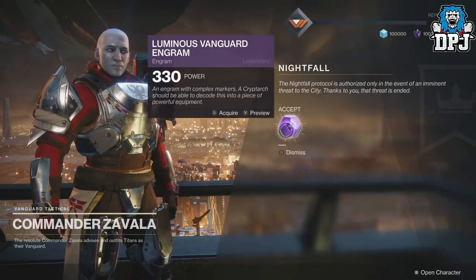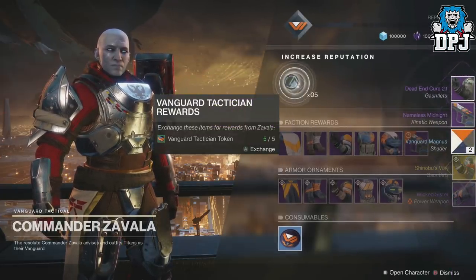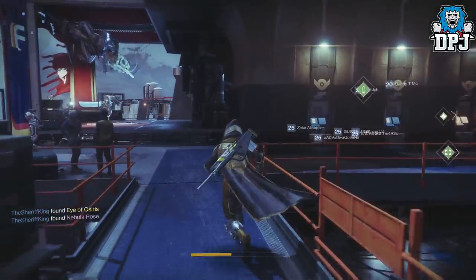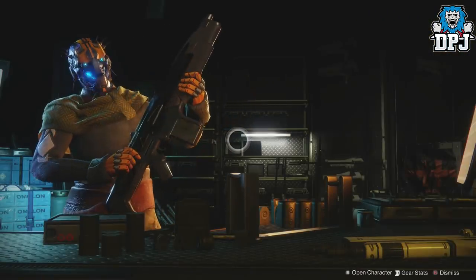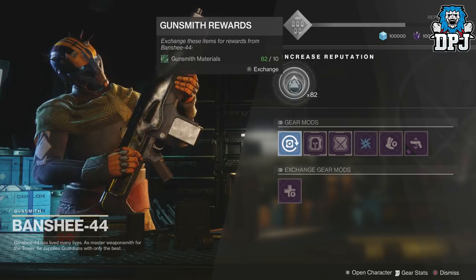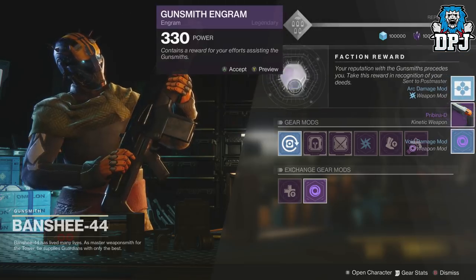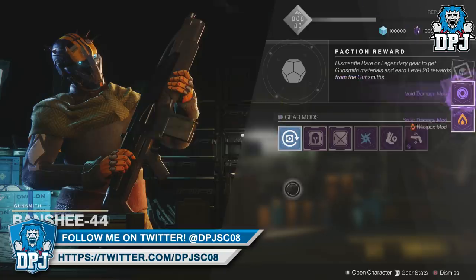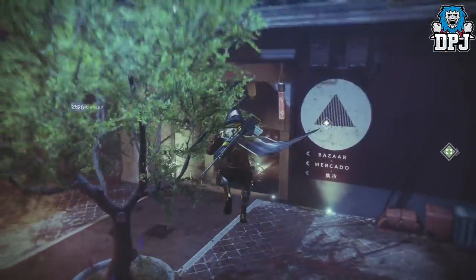I've got my Nightfall engram and then New Monarchy packages. I've got everything from New Monarchy apart from the ghost shell actually - there's ghost shells, a ship, Chanel Bruise Vow, and Wicked Star. Opening these I get Nameless Midnight - a great weapon, and I've already got a Masterworks version. Let's go to the gunsmith - he's got something for me. Do I get a Masterworks? This game hates me.